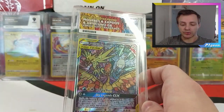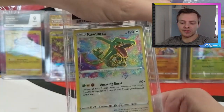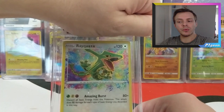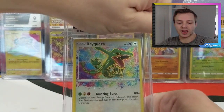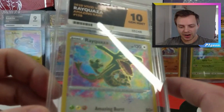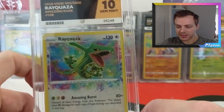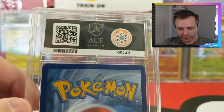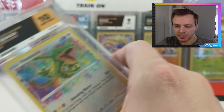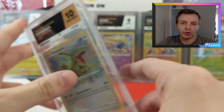My only criticism of Ace and their Ace labels is that they should have got them all made before launching. And our last card of the submission - one of the most popular Amazing Rares - Rayquaza. Beautiful card. We haven't had a normal 10 in a while - Celebi was our last 10 for an Amazing Rare. Can we get a 10 on Rayquaza? And we do! We get another Gem Mint 10 Amazing Rare. Cases are fantastic - the actual weight and feel of the cases is all amazing.